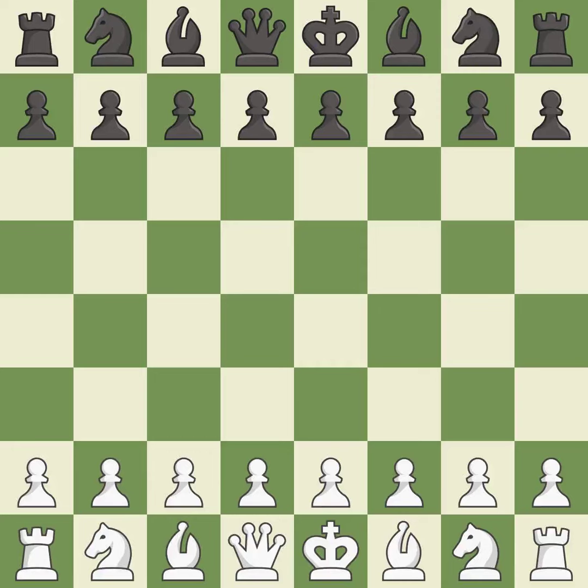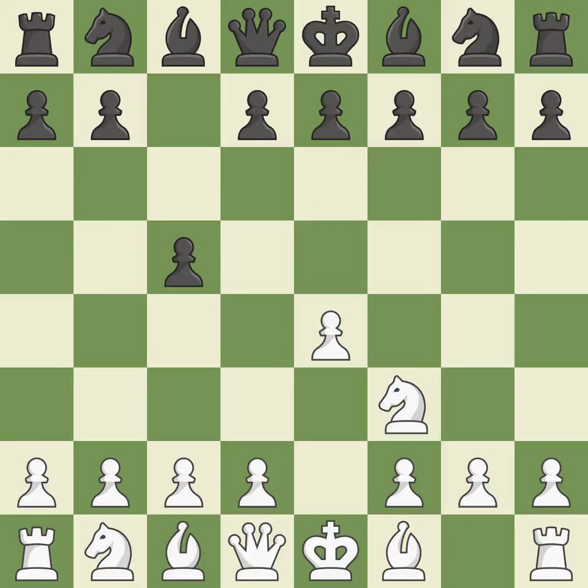Sharp games are frequently the result of starting with the king's pawn since it dominates the center and frees up the bishop and queen on the light squares. The c-pawn in the Sicilian Defense controls the d4 square. Nf3 moves the knight toward the center in anticipation of a pawn push on d4, where it will be ready to retake the piece if black captures on d4. Nc6 aids in maintaining control over the d4 and e5 squares. d4 offers to trade a center pawn for the c5 pawn in exchange for more control of the center and quick development.